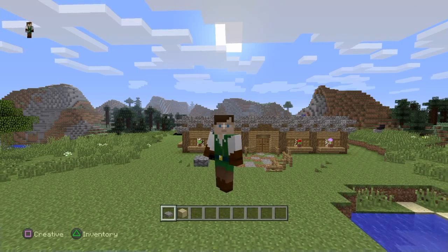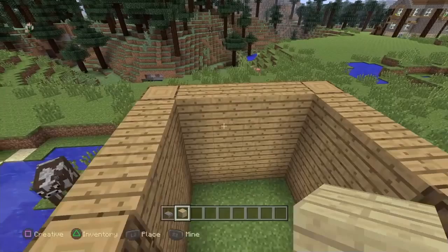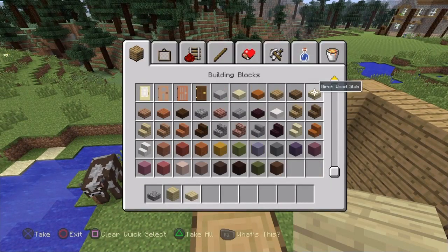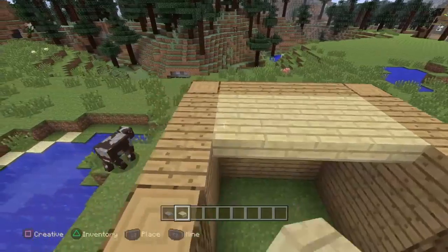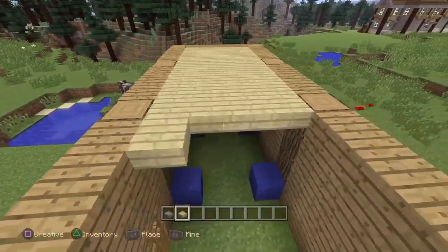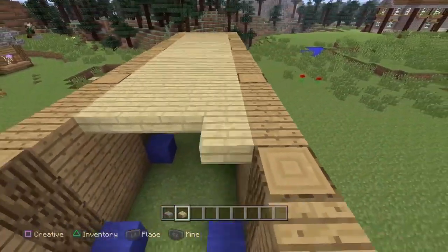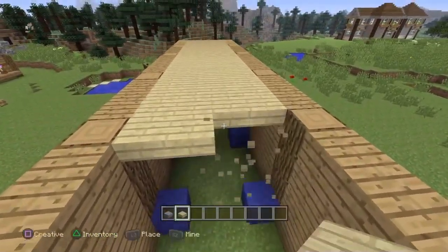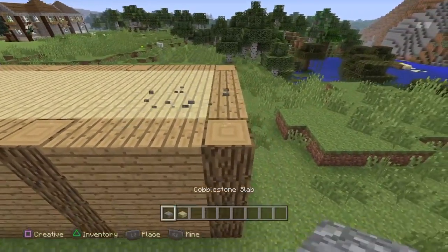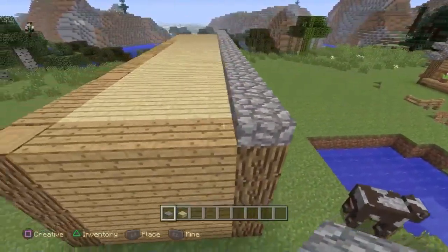We've filled the whole house in with oak wood. Now we're going to fill the top part of the house with some birch wood planks - or half slabs. I'm going to use half slabs just because they look a lot better. Let's come across and completely fill this area in. Then we're going to come around the outside of the build and place some half cobblestone slabs all the way around the top.